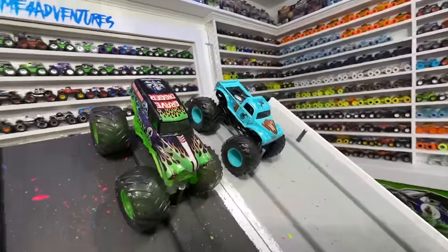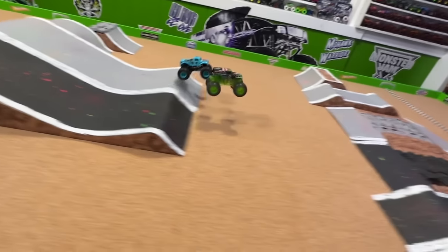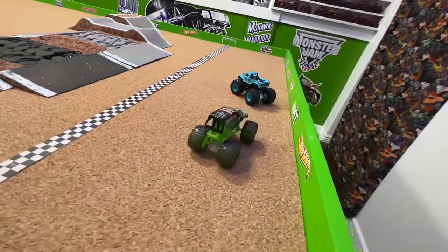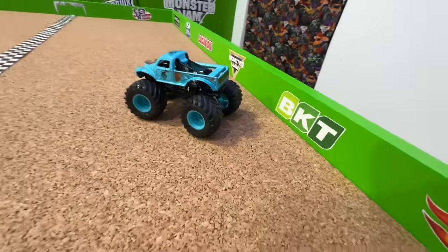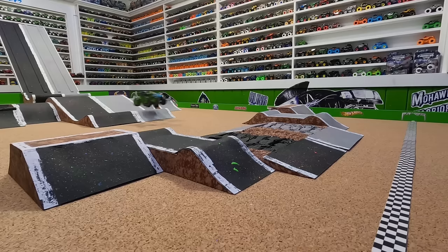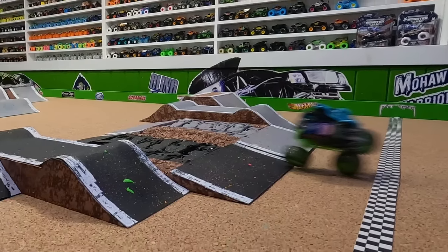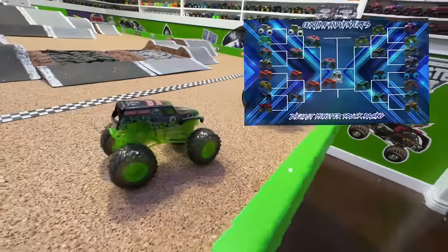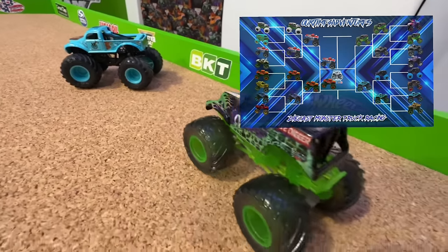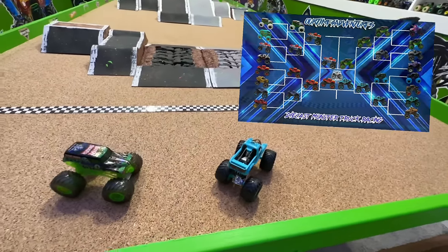Series 23 Gravedigger taking on Whiplash. Let's go racing. Gravedigger starting to pull away, coming down the ramp into the jump. Whiplash lands, starts to catch up, puts the power down, over the crash cars - it's even and so close at the line. From the replay, Gravedigger starts to pull away by about a truck length going into the first jump, big air, nice landing. Whiplash lands and really puts the power down, catches up over the crash cars. And it is Gravedigger, Series 23, for the win at the line. Series 23 Gravedigger will move into the finals. Whiplash will race for third place.